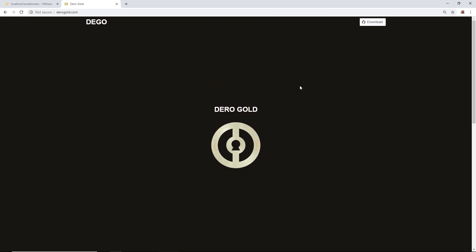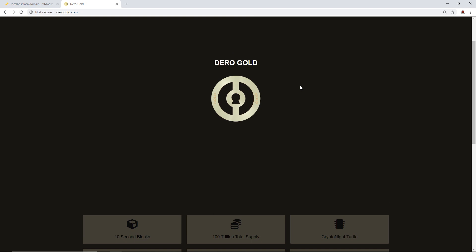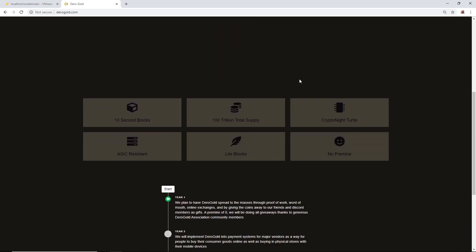So just a little history of Darrow Gold — it did an airdrop just recently. 10-second blocks, 100 trillion total supply. Kryptonite Turtle is the algorithm used to mine, so AMD cards are preferable. It's ASIC resistant, has light blocks, and no pre-mine.